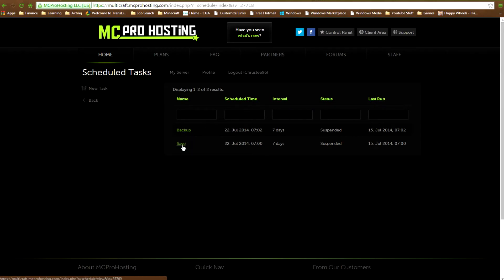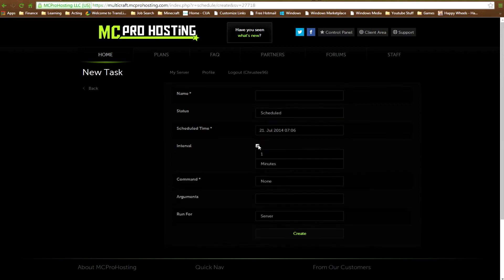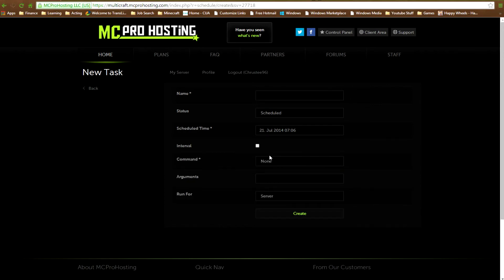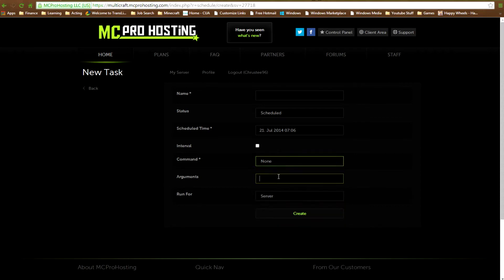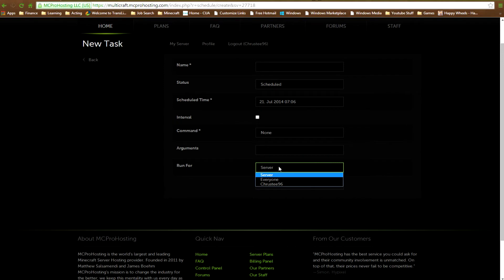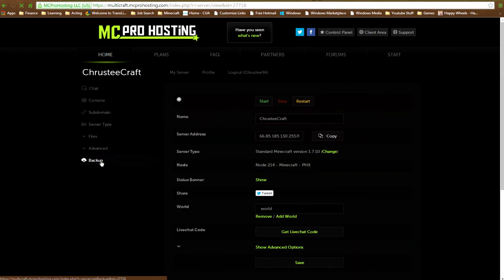I've got a save set up every seven days with a backup. You can create a new task, name it, schedule it or pause it, set a time interval in minutes or days, set the command - like 'say time' - and any arguments. It runs for the server. You can also back up your server from down here.